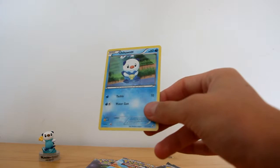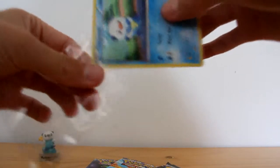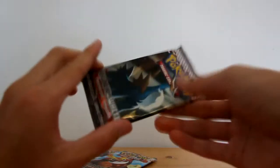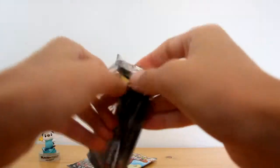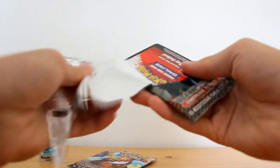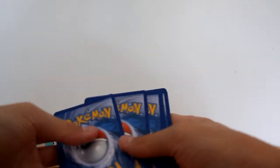I'll sleeve him up. Come on Oshawott, in you go. There we are. Now, get straight into it, starting with the Cobalion pack. There we go. Looks like a sandwich. I don't know why - it's not even like a sandwich.